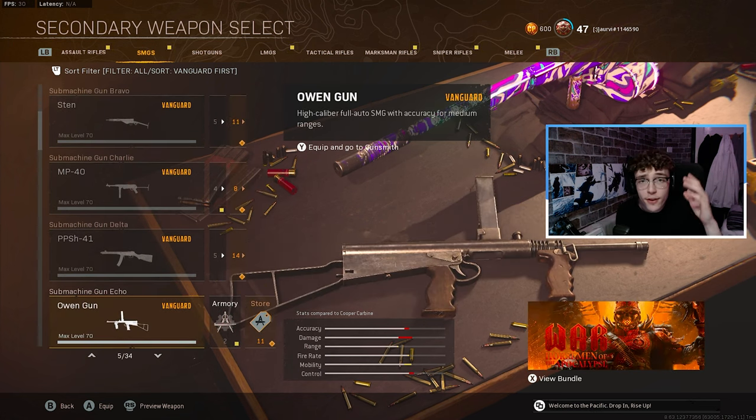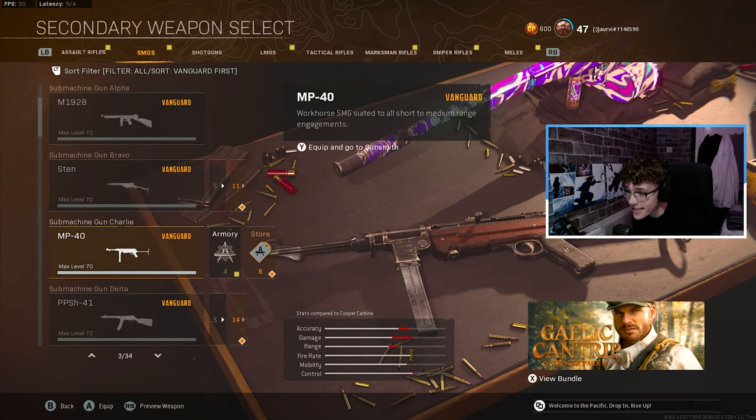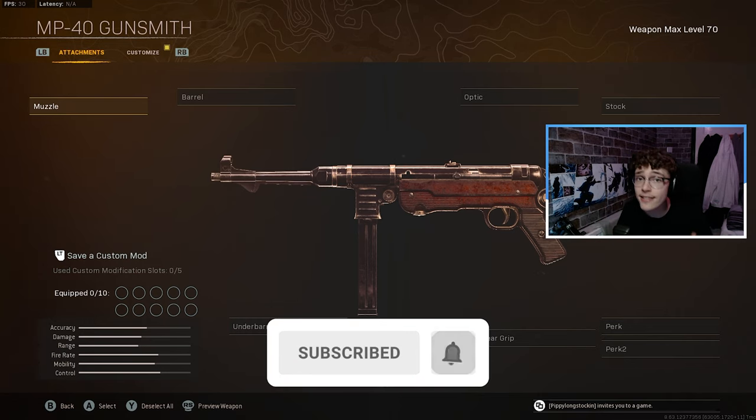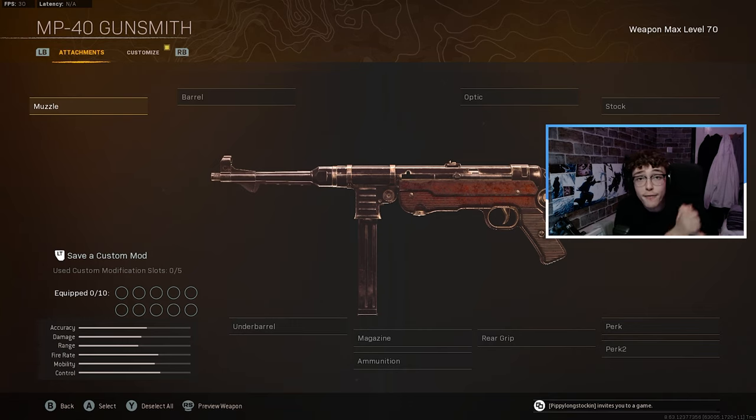After analyzing all the SMGs for you guys, the one I'm going to recommend is the MP40. It's still one of the best SMGs in the game right now, and not only is it easy to use, you also get this at a really low level. Starting off, just like the Automaton, we're going to get straight into the low-level build for the MP40. It's really simple — once again, we're going to be using either the first attachment or the second attachment we unlock.